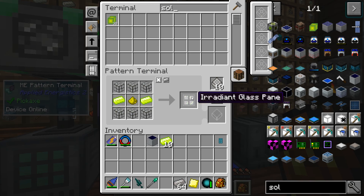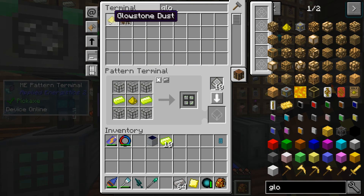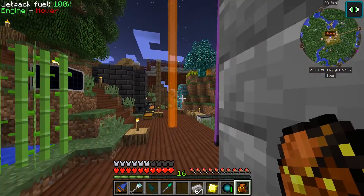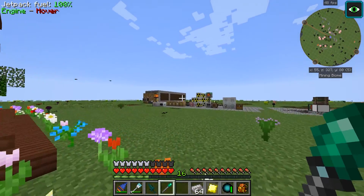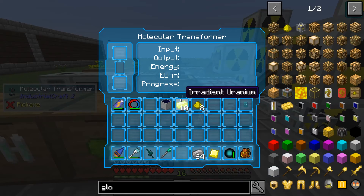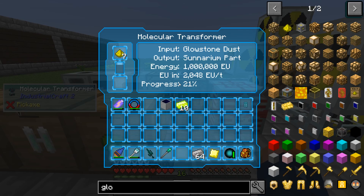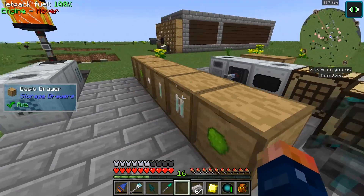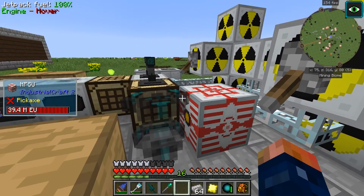At least it'll tell us how much of the processed stuff we're going to need. We're going to need this - let's go ahead and get some of those. We need what, eight glowstone? I'll take it over to our other area. We should have enough backed up stored energy - I'm sure these guys are depleted. We should have enough stored energy for at least four of them - before million EU, so we should be good there.